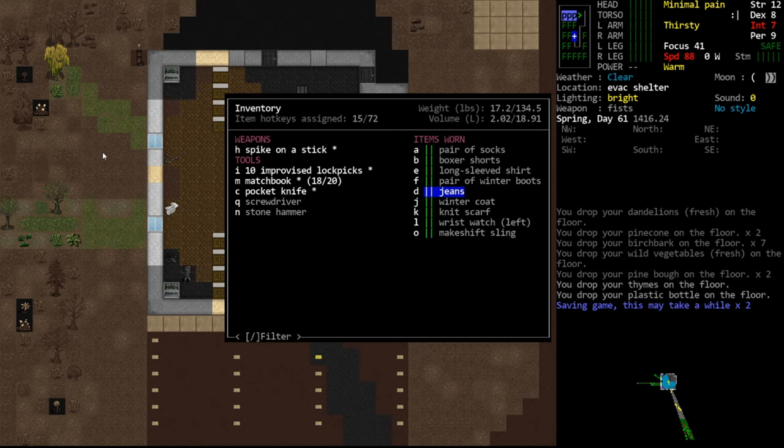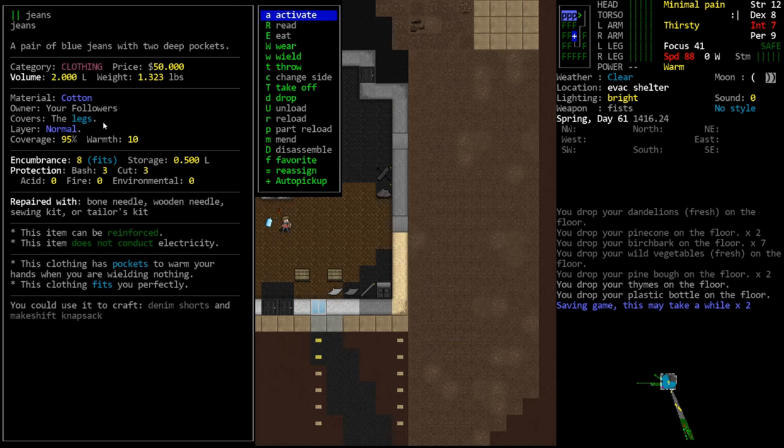Looking at boxer shorts, they only cover 25% because they're a much smaller garment. Next we have warmth, which denotes how much this item contributes to warming your body. Higher warmth means you get hotter faster and it insulates you better from the cold. Cataclysm doesn't have a true insulation system – warmth only works in one direction. The jeans make us warmer and protect us from cold, but they don't insulate us from heat.